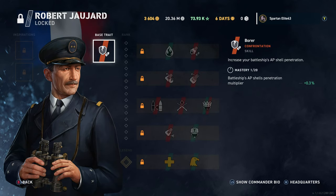Next we have Robert Jojard — I apologize for that pronunciation. His base trait is Borer, which increases your battleship's AP shell penetration. On the French, this might actually be less bad than usual because their guns are smaller caliber — they reload faster and are more accurate, but they penetrate less. So you may genuinely need that AP penetration boost against other battleships, and since it's your base trait, you're stuck with it if you choose this commander.